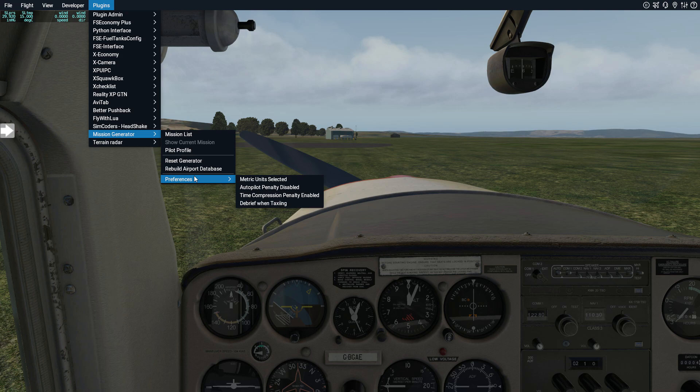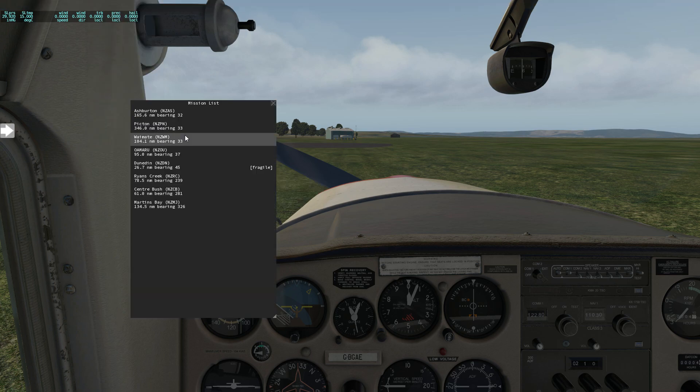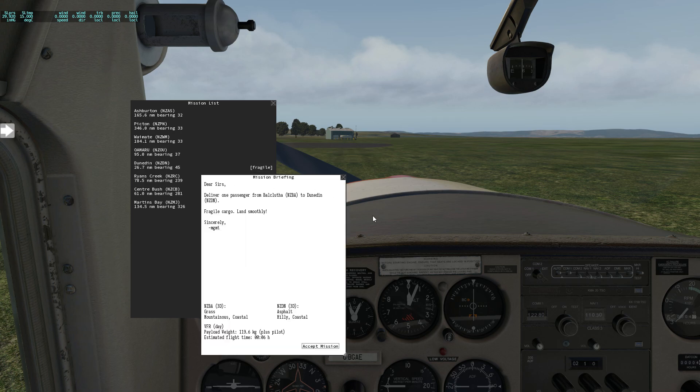The first thing we do is go into the mission list, which automatically generates missions based on your current airport and aircraft type. I'm in the Cessna 152 down at Balclutha, NZBA, and there are a bunch of different missions available. I'm going to do the ultra short one — the shortest here is back to Dunedin, which was featured in that recent photorealistic scenery video. I'll select that and here goes the mission briefing.